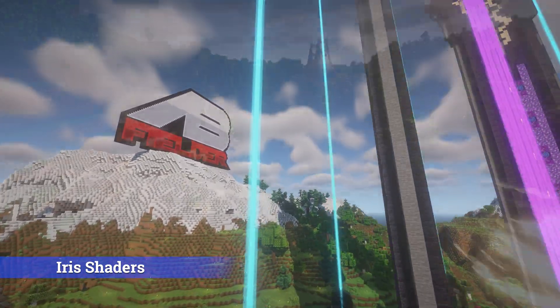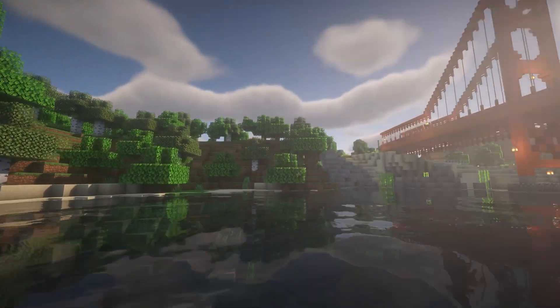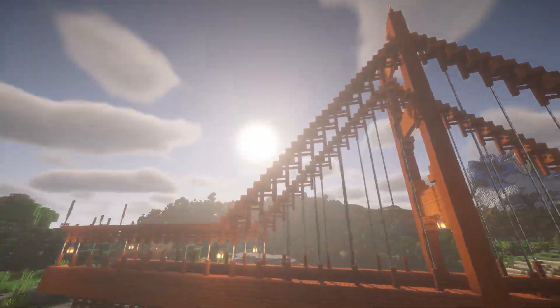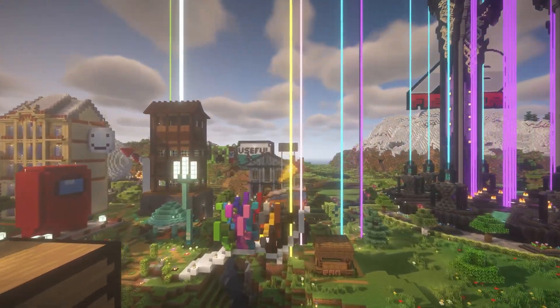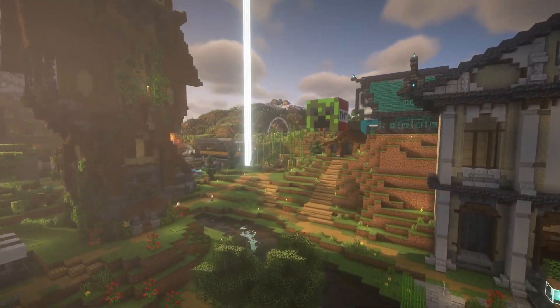The first mod is the one that's making Abcraft look absolutely amazing. It's called Iris, and with it you can use shaders which are especially great when you want to take some fancy screenshots or you just want to take a tour around your world or server and marvel at how great everything looks.